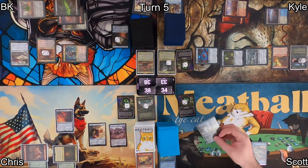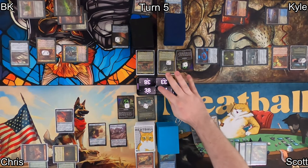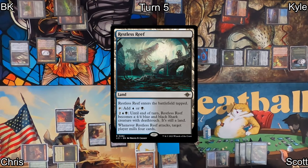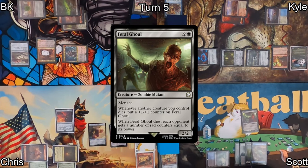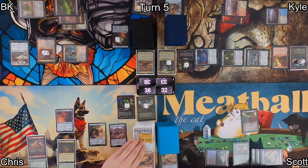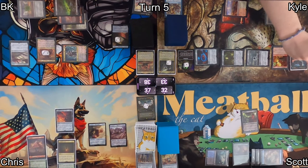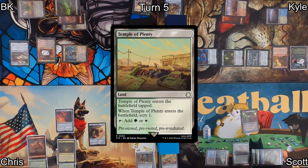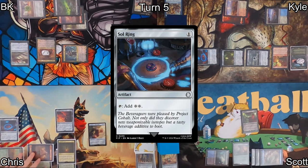Scott draws and has to mill two given his two radiation counters — both non-land permanents, so he clears his rad counters and takes two life. Mothman triggers on Kyle's side of the board. Scott plays Restless Reef as his land before casting Feral Ghoul — this thing can get bigger and potentially give out a bunch of rad counters. On Chris's turn, he draws and mills one non-land permanent, losing that rad counter and a life. He then uses a junk token to exile Temple of Plenty, which he plays immediately — when it enters, he scries one, keeping it on top. Then he drops a Sol Ring, right on time.